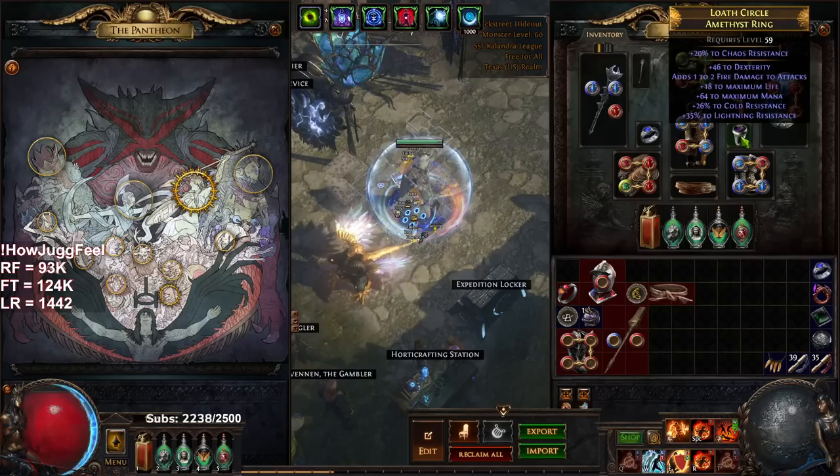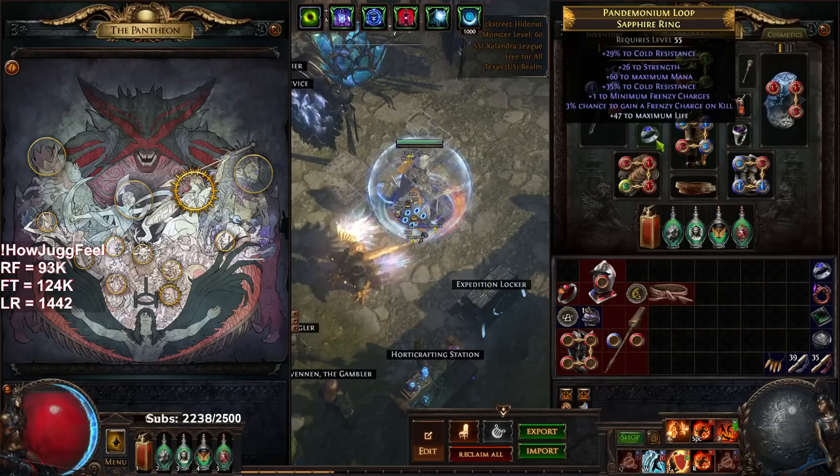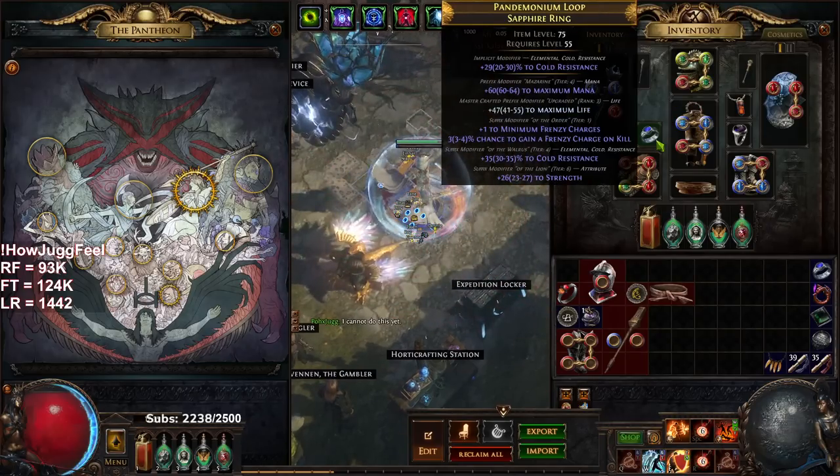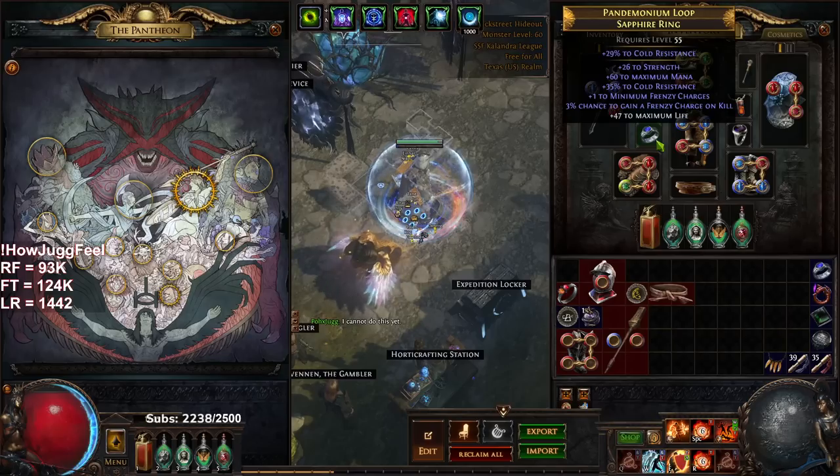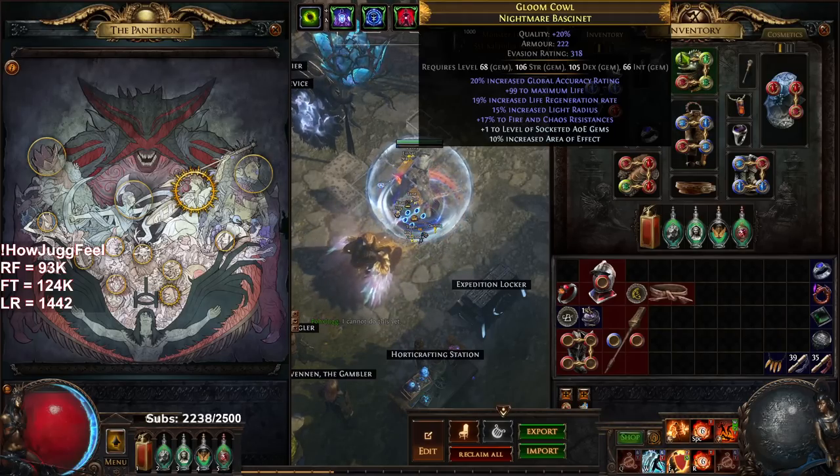I got two new rings today — basically just res, dex, chaos res. And this one was what I was hoping for: a minimum frenzy ring. Minimum frenzy allows us to sustain frenzy charges while mapping without needing Blood Rage. That's very nice, and frenzy charges also give attack speed which makes everything feel better.